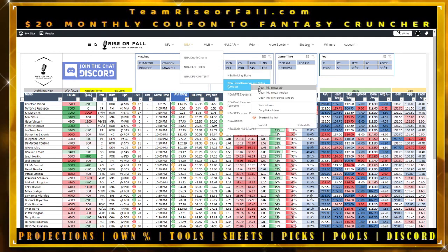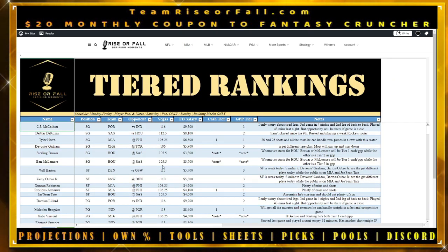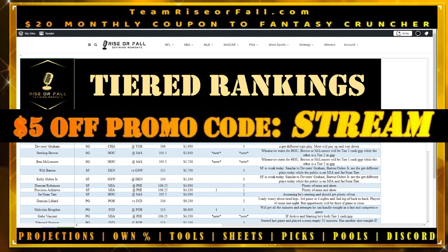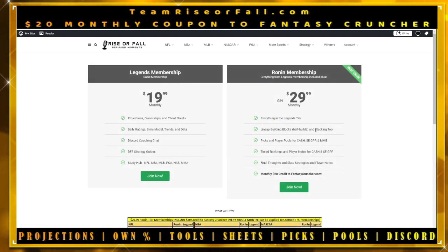That is how you use the NBA Study Hub. We have all sorts of data, content, and tools. Make sure you check the new editions on the NBA content tab as we're overhauling the formatting. If you watched to the end, use promo code FIVE-OFF for $5 off your first month on the Ronin tier — just $24.99 — and you get $20 to use on Fantrax Cruncher, our partner. This is an all-access, all-sports pass covering every tool and every sport. Together we rise!